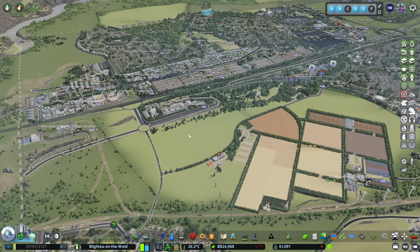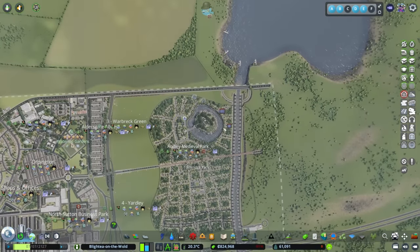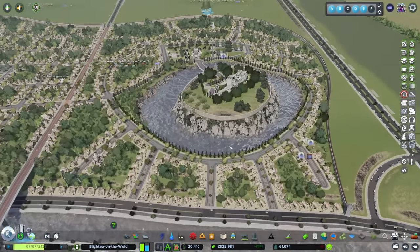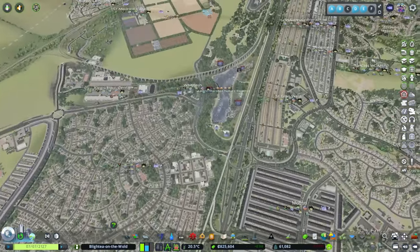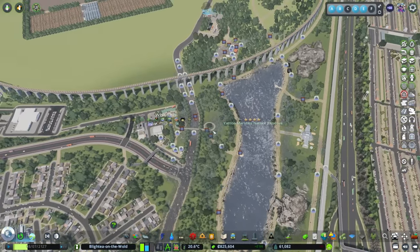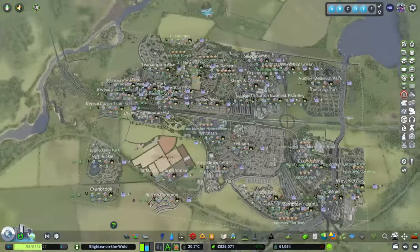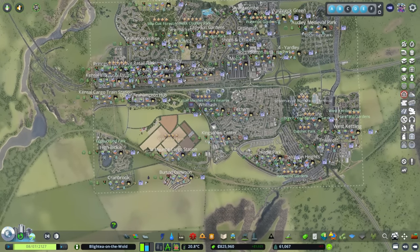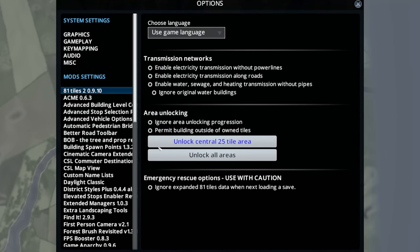We've got a bit of flooding there which should sort itself out, and a bit of flooding over in the Orderly Medieval Park — we always get that. That's not too bad, nice and low down. I want to get this flooding sorted; it's only the path, that should be all right. We haven't got a huge drop in population, everything's fine.